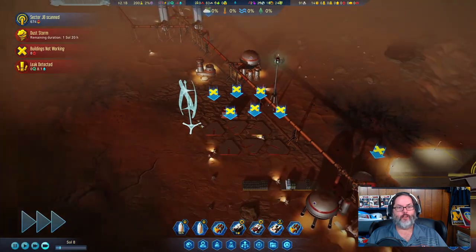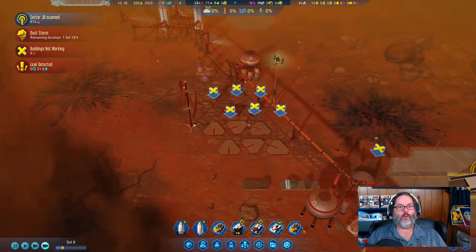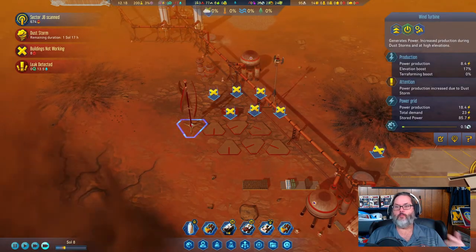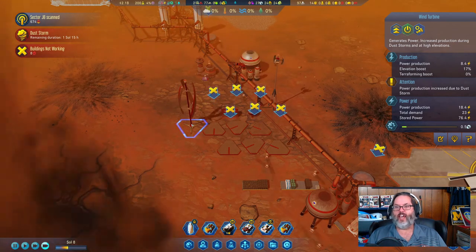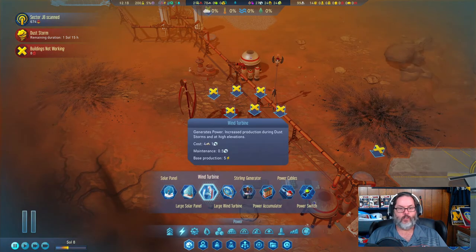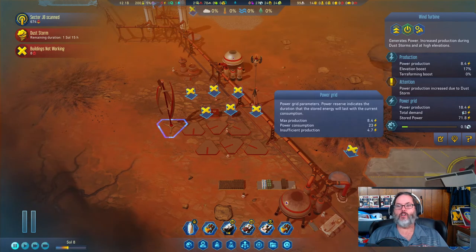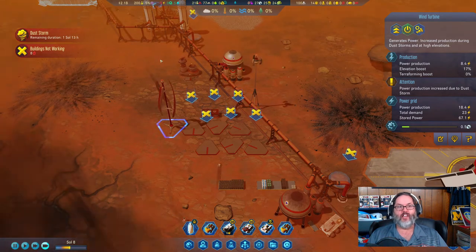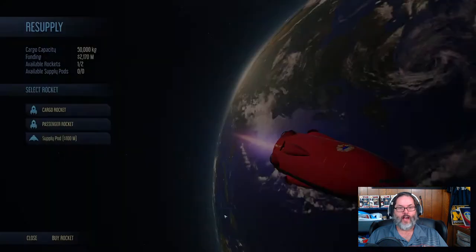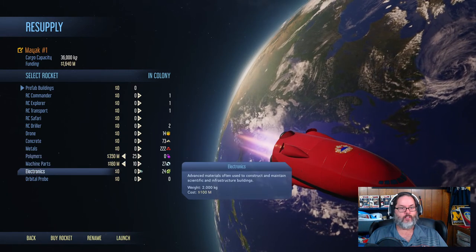I'm going to put up one small wind turbine — I like the big ones, but in a dust storm these work faster. We've got a 17% benefit from our elevation and it's generating 18.4% right now. It generates five power at base, and with that 17% elevation bonus plus the wind from the dust storm we're over that. Looks like our rocket has landed, so let's send it back with 25 supplies — I want 10 more of those.